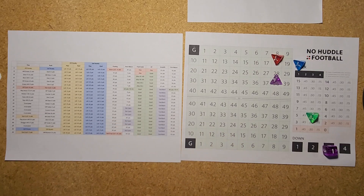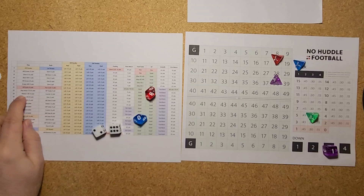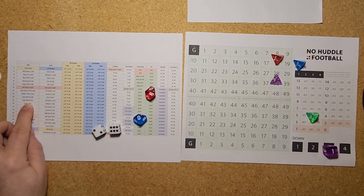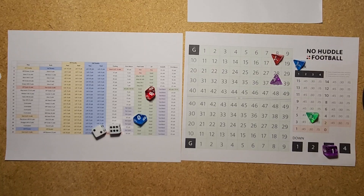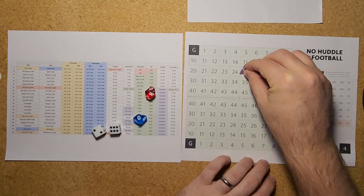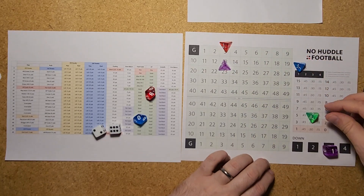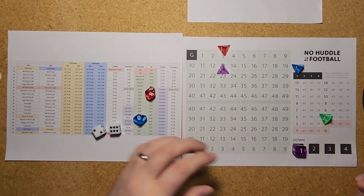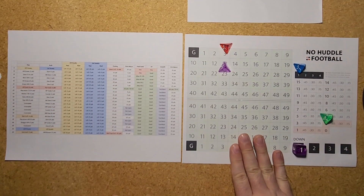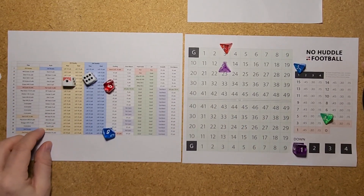Vikings passing on third and long — a 26 on the pass chart is trips to the left, a wide receiver pass. Addison is open on the deep end and they hit it for 15 yards. Only needed 10, so it takes the ball down to the 13 — a first down pickup with 2 minutes left in the first quarter. Minnesota driving in the red zone. A 55 is another pass — a 16 is an empty set going 5 wide, getting it to Justin Jefferson for 9 yards down to the 4.